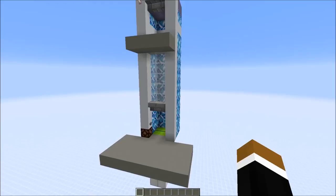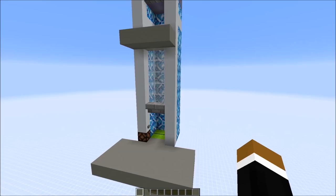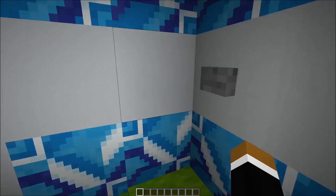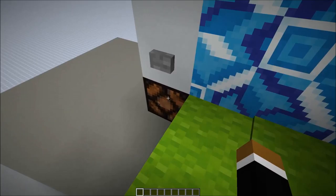Hi everybody! Today I want to show you the simple and realistic elevator design. By realistic I mean you don't get punched upwards by pistons or get shot free by slime blocks. We actually have a cabin like a real elevator. You just need to press this button here and you go upwards, and you can also go downwards again. So it's a two-way elevator.